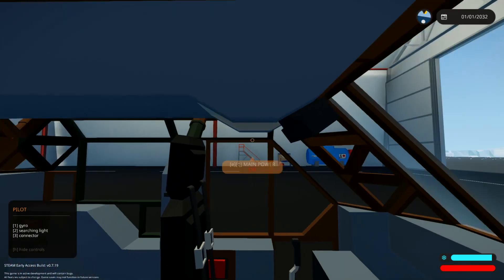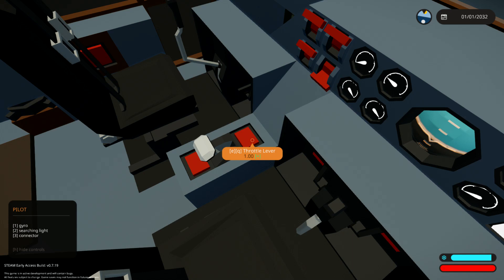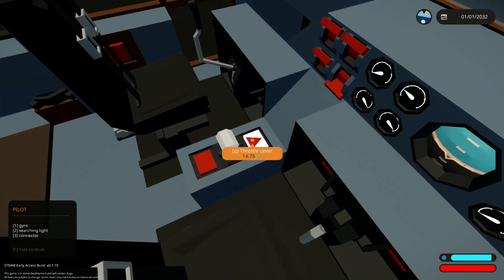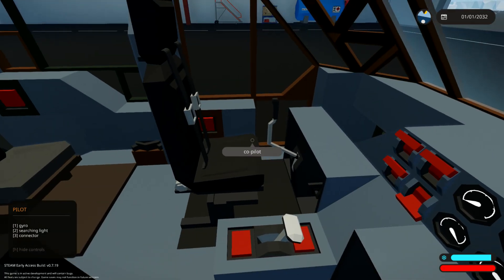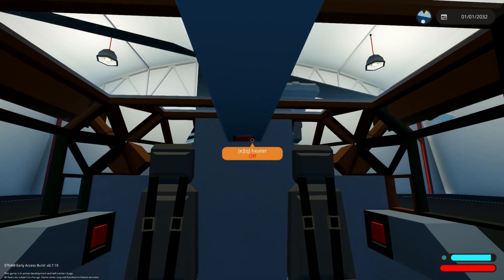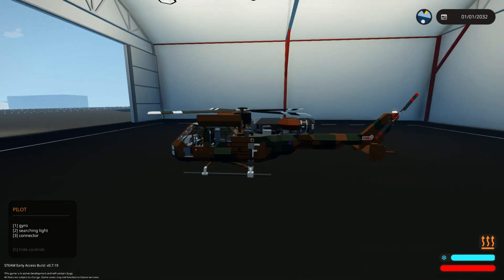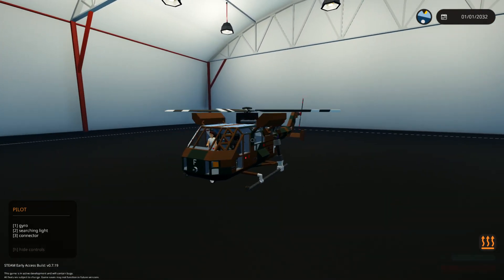We should have a breaker. There we go - breaker, bam! Start the engine, the throttle - we're going to go ahead and throttle up as well. Gyro is going to go on. Altitude holder is going to go on as well. And heater! Yeah, it does have a heater in the back. So far so good - this thing is awesome.